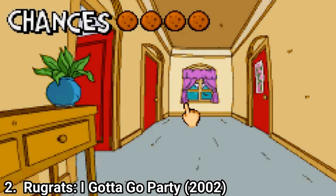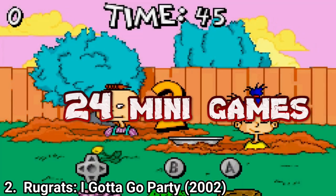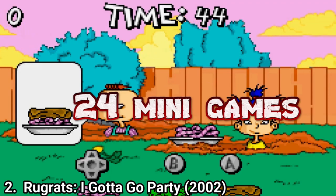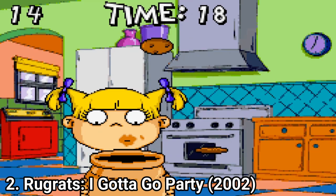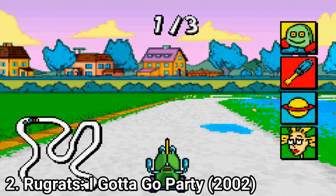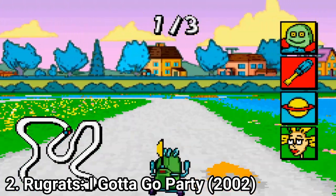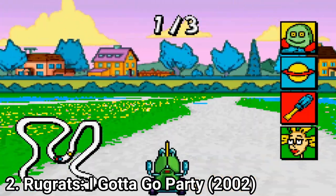Rugrats I Gotta Go Party is a children's game masterpiece. The game is a series of minigames — 24 minigames to be more precise — and each minigame is excellently executed. The diversity in the game is amazing and each minigame feels great. Of course, because it's a game destined for children, anyone older will find the game dull at some point, but for a children's game this is a masterpiece.